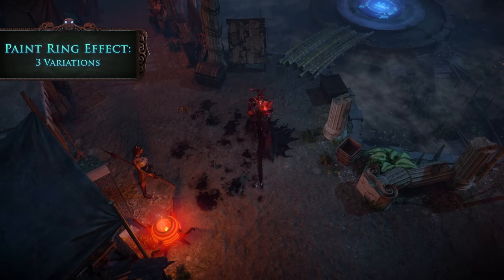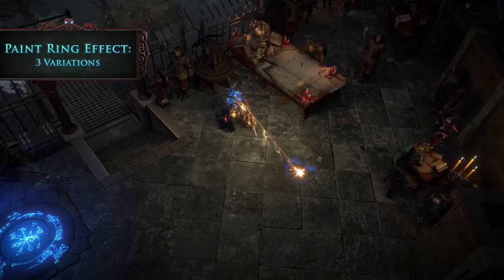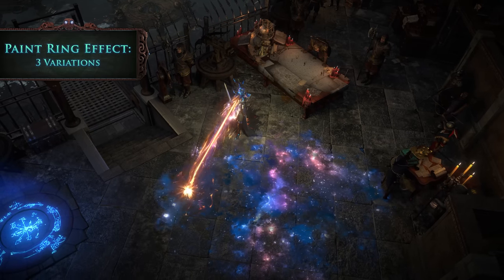Paint the town with blood, magma or even stars. The paint ring grants you the skill to channel your inner artist.